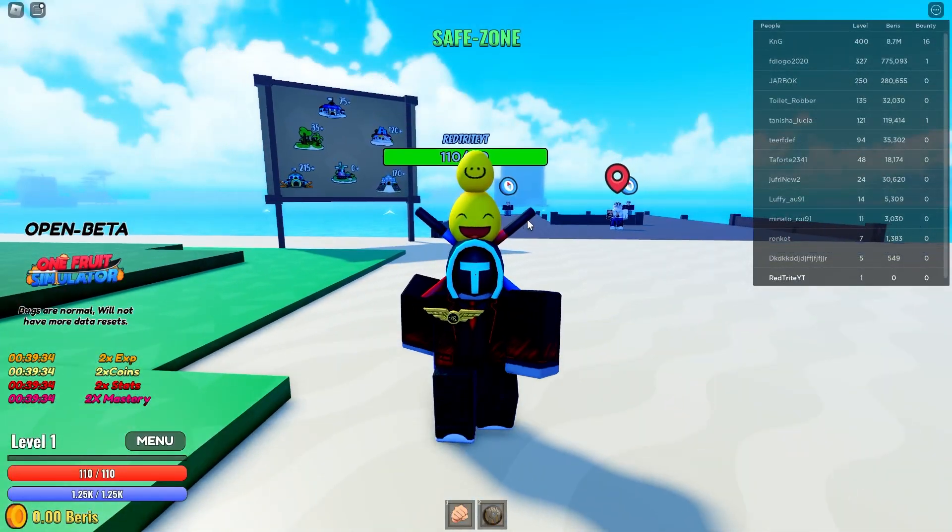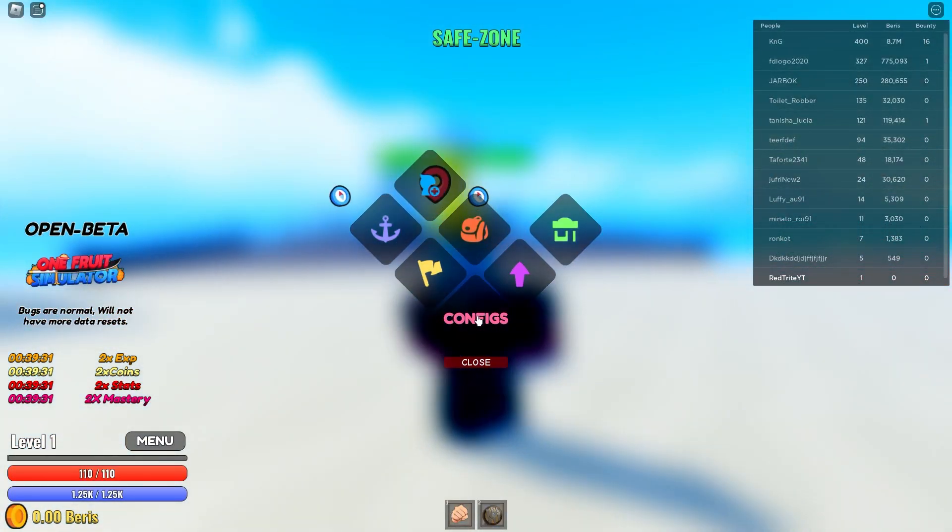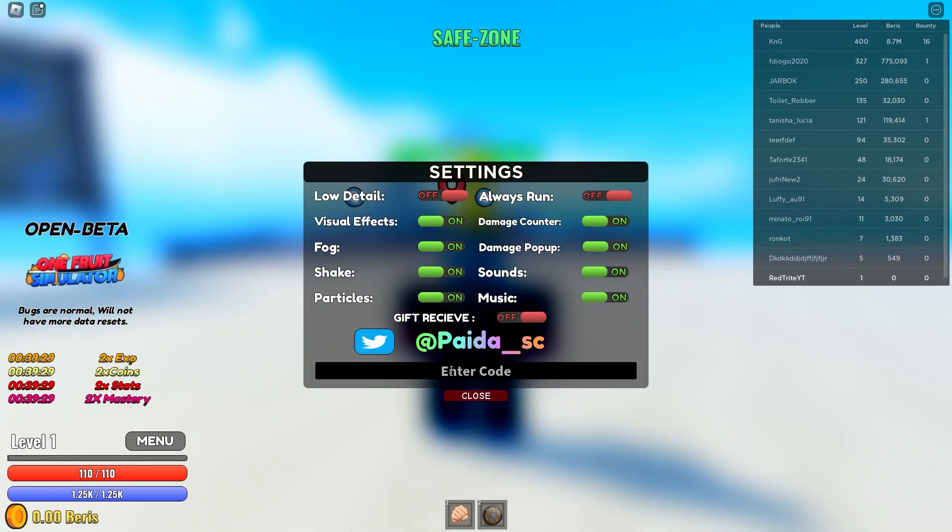So in order to enter codes in this game, just follow me — press on the menu and here you can basically find the configs, and here you can basically just enter them.